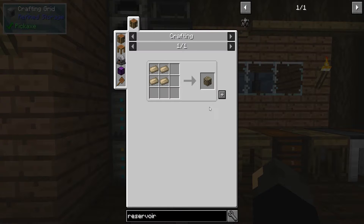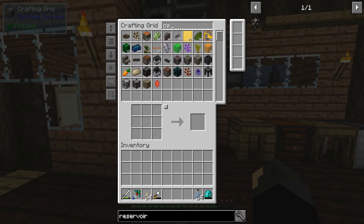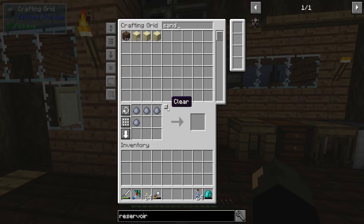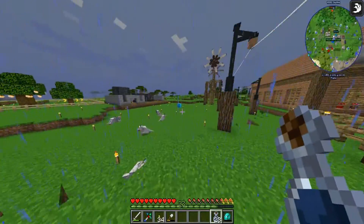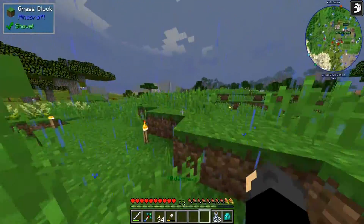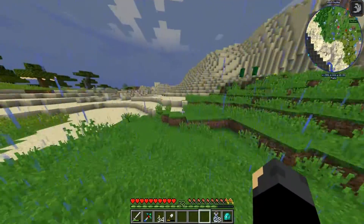Now, how the hell did I get ice last time? I have a pick with a silk touch. You probably went and got ice where it's frozen. Yeah, I know that, honey. Let me try this again. Where? Oh, it's way over here. I gotta go the opposite direction. Did I make a waypoint to where there's ice? Mountain top might be it. Yeah, that's where I'm at. This is where I got the ice, but since this wasn't chunk loaded...